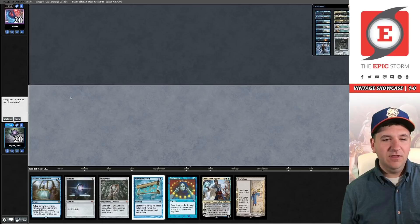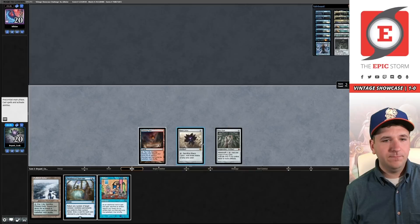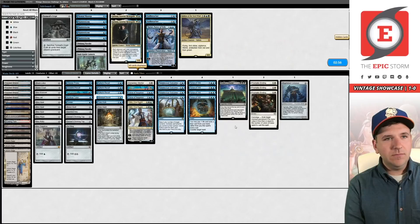This hand doesn't do anything — but turn one Tinker! We have to hope our opponent doesn't have a certain card in their hand. Okay, rewarded! And that was a game of Magic. It's one way to beat Shops.